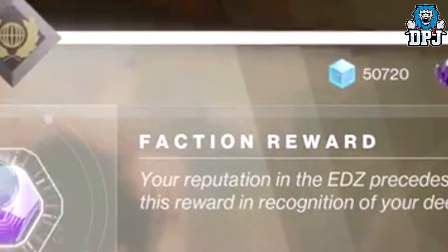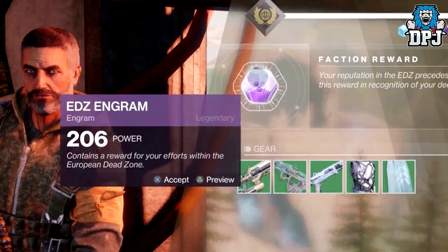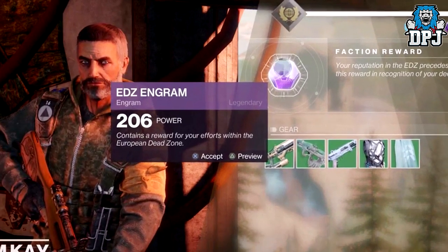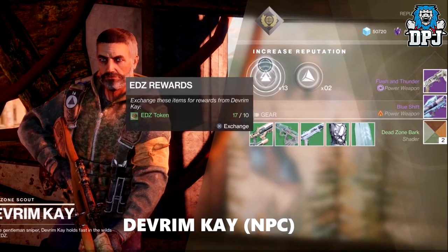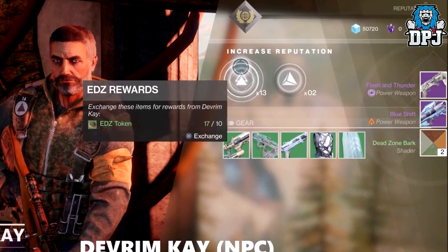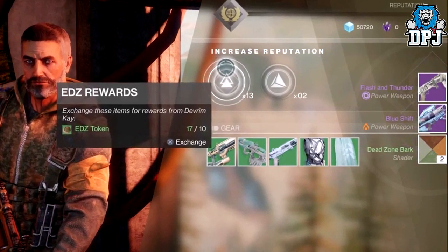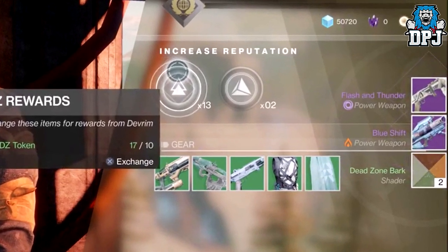The tokens and shards you collect are used to level this vendor's rep up, and you then receive legendary loot at a rank up. Kind of like a package from a vendor, but instead we see a legendary engram which opens up into — in this instance — two weapons and a shader. The shader, like a consumable, has a number 2 on it, which leads me to believe you can apply it to two different items. But the question is, is the shader limited to just armour?